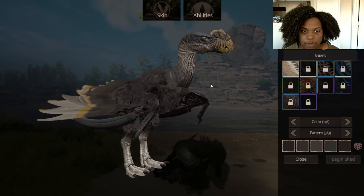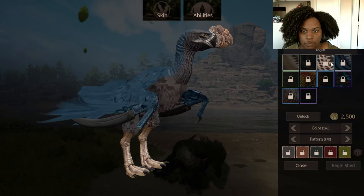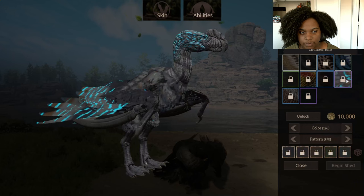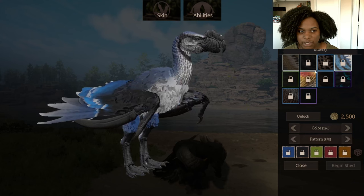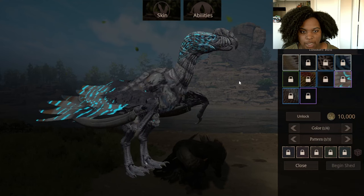Alright let's go through these skins real quick. First up is the default skin, then we have Harpy, Royal, Blue Jay, Crested, Pinecone, Batalanto, Thunderbird, Eagle, and Iridescent. I wouldn't say I like too many of them — I like the Blue Jay and the Eagle as well as the default skin, but the rest of these are kind of wild for me.